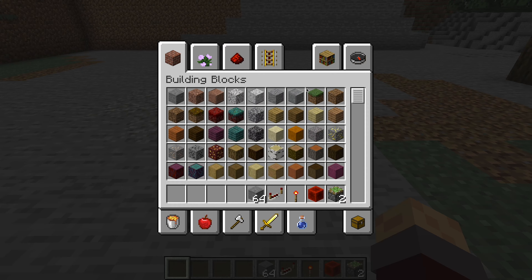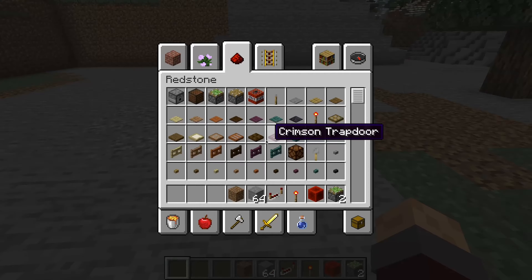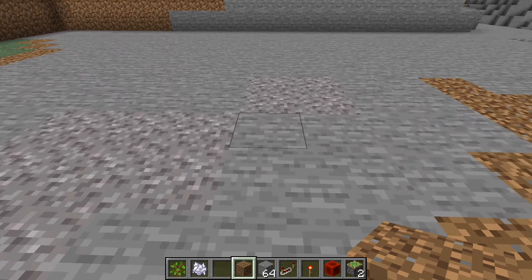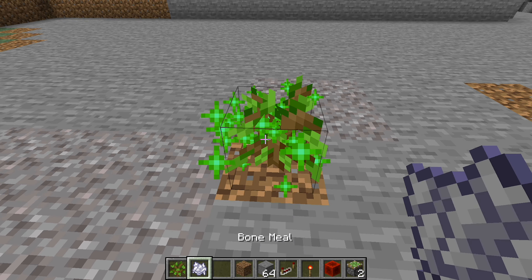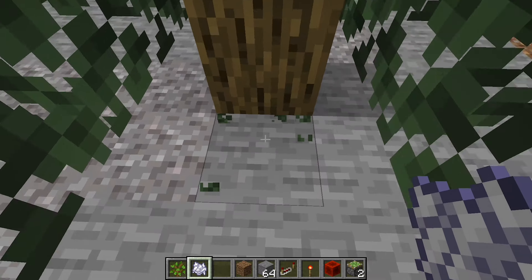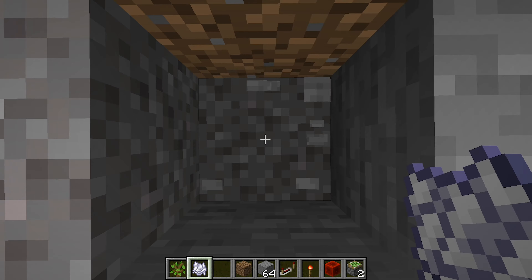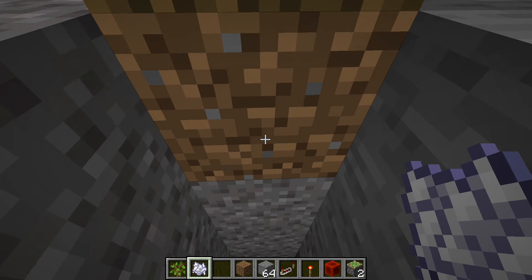Now that we have all our materials, you're going to want to find a tree, or you can use a wall or something if you so choose. I'm going to use a tree — grow a tree, any tree of your choice. I'm going oak. Once we have our tree, you're going to want to come here and dig four blocks down.